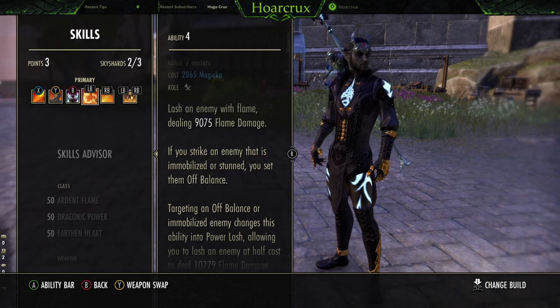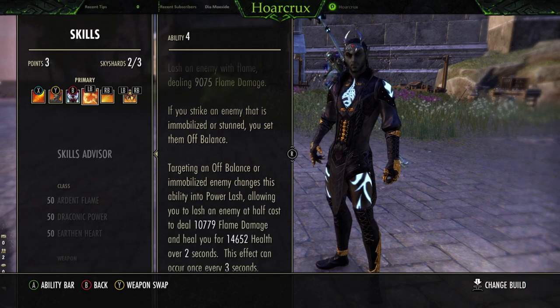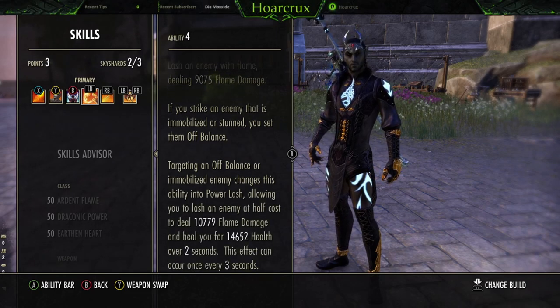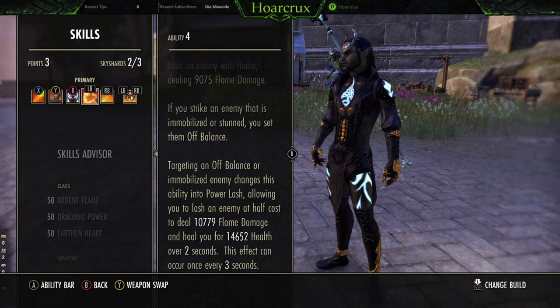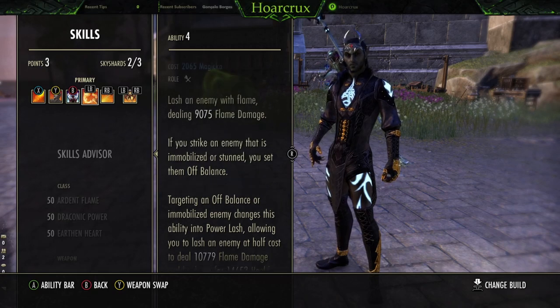Keep in mind this is light armor, so you get the spell pen for this to do even more damage — 10% more. Fully buffed up, this goes up to almost 14k, and that's not even considering the Power Lash proc. The healing from this over 2 seconds — you see 14.6k — goes up to around 18-19k heal over 2 seconds with everything proc'd.